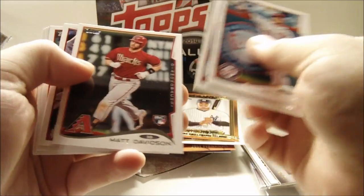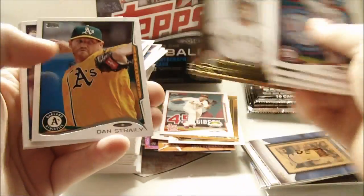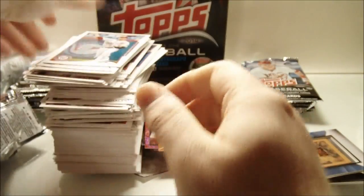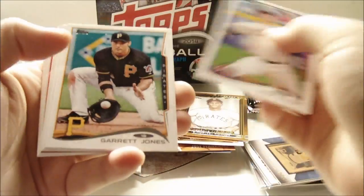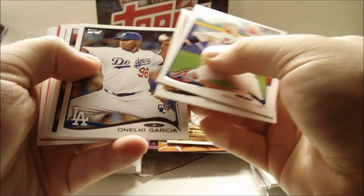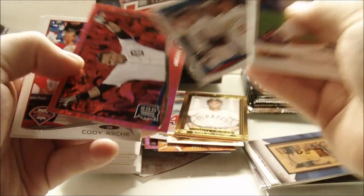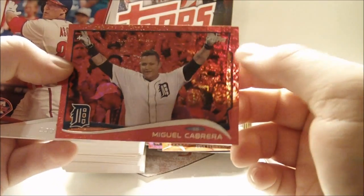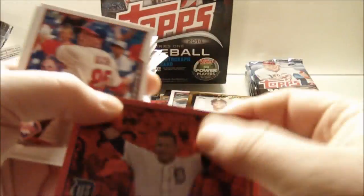Ian Desmond, Miguel Montero, Matt Davidson rookie, Joel Hanrahan, Matt Holliday Power Players, Roberto Clemente Upper Class, Dan Straily, Zach Wheeler Future Stars, Alex Rodriguez, and Drew Stubbs. Next pack: Mike Minor, Garrett Jones, Aneulky Garcia rookie, Johnny Gomes — Scherzer! There we go, there's one. Oh sweet, that is awesome. And Miguel Cabrera Red Hot Foil — oh, that is sweet! Oh man, that's awesome. I'll take that. That's nice.